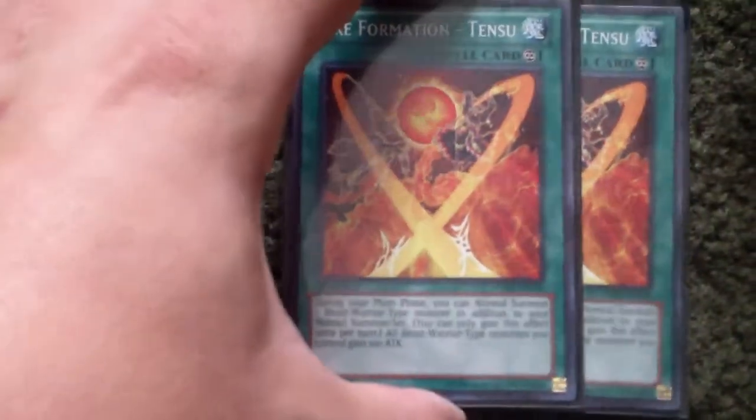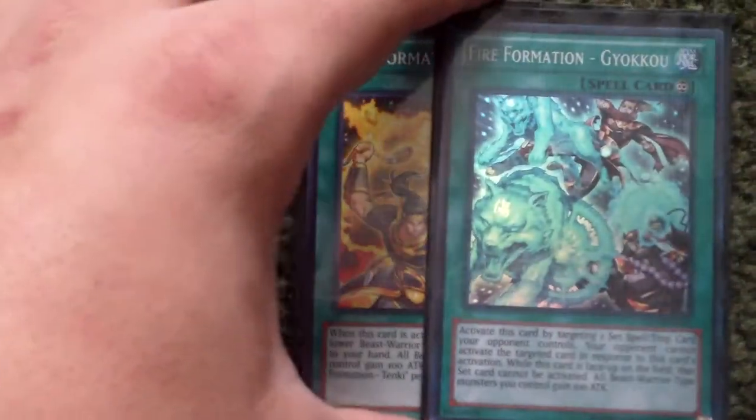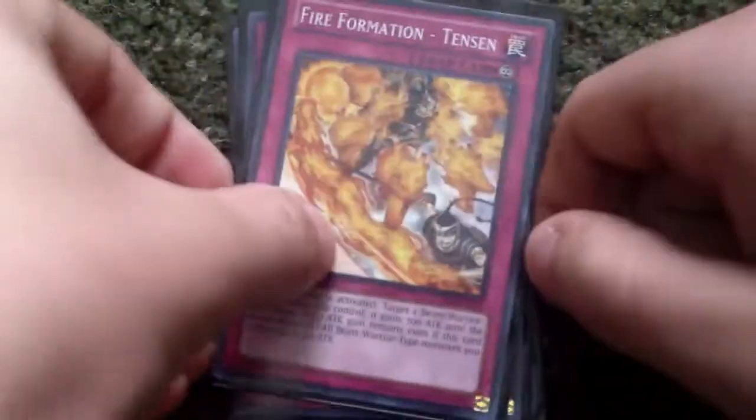Alright, sorry about that. But anyways, for the spells, we got two Tensu, two Tenki, and then one Fire Formation Gyokkou. And then for the traps, it's basically these Fire Fist traps. So yeah, that's it for the Firefist part of the deck.